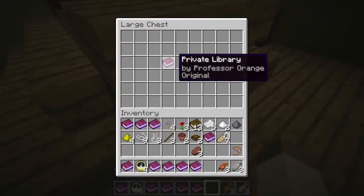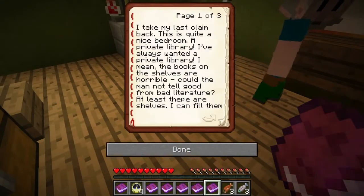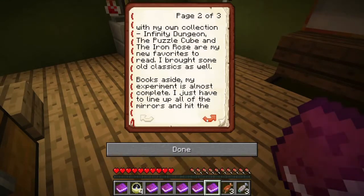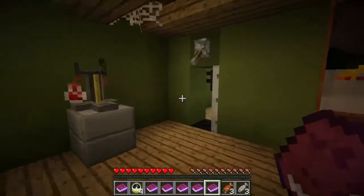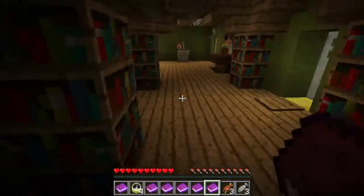This is quite a nice bedroom. 'I take my last claim back. A private library — I've always wanted one. I mean, the books on the shelves are horrible. Could the man not tell good from bad literature? At least there are shelves. I can fill them with my own collection. Infinite Dungeon, The Puzzle Cube, and Iron Rose are my favourites. Books aside, my experiment is almost complete. I just have to line up all the mirrors and hit the right spots with the laser. Then the orange dimension is revealed. I love it when a plan comes together flawlessly.' We're one mirror switch short — we've probably missed something.